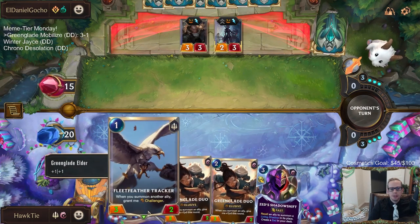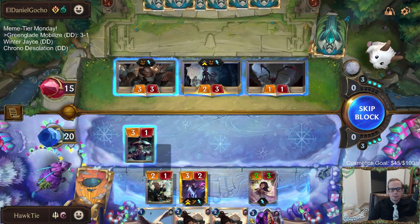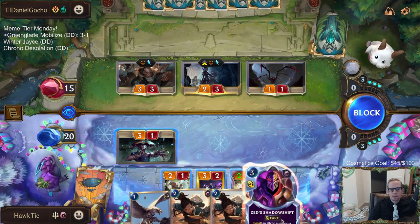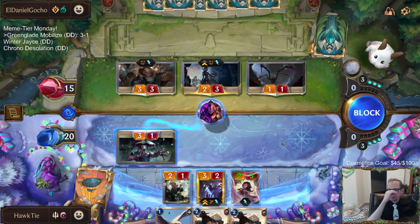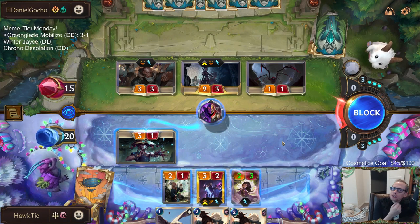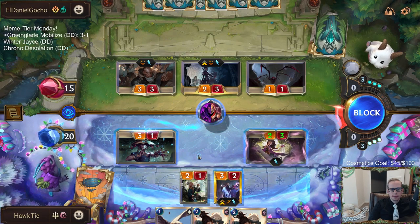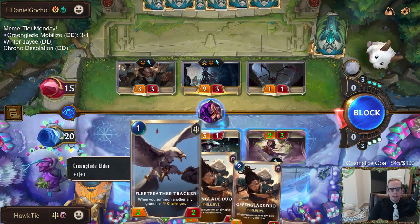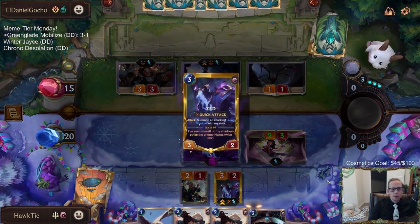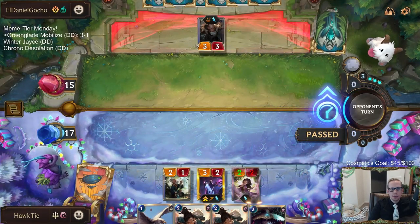Go now. Move forward. They're just going to let this happen? So I do this — they Vile Feast my two-one, theirs grows to be a five-four. I could just take out this and keep them with the five-four. If they have Vile Feast they just kill my three-one, not the two-one. I should have just blocked the Sentinel anyway.